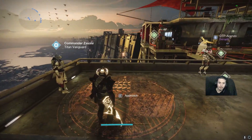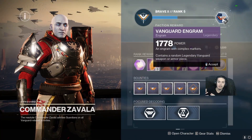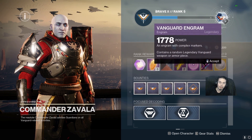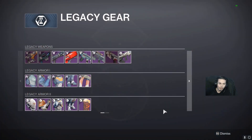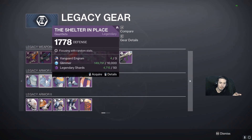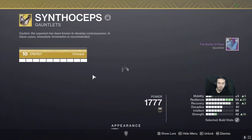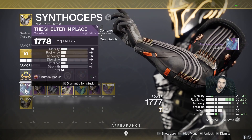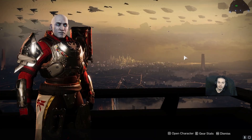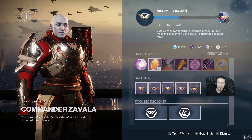...just go to either Zavala, Shaxx, or the Drifter — their engrams are actually closer to your light level. So if I bring a Zavala engram, it will be a random thing, but you can focus it. I need my Synthocepts at my light level, so I can click on a gauntlet, get it, and infuse it onto my Synthocepts to bring them up by one light level.